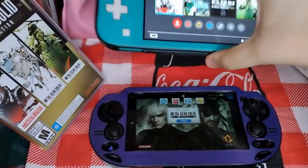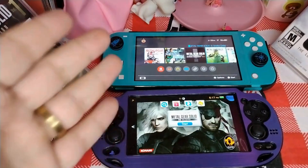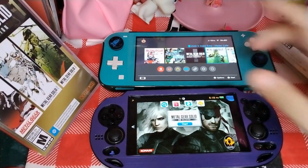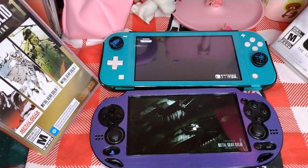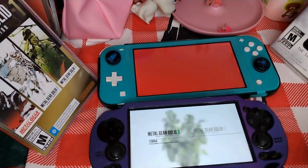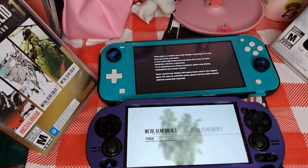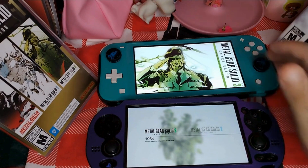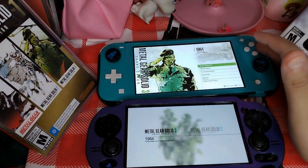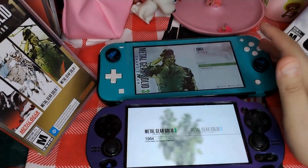I want to show you the difference between Metal Gear on the Switch versus the PlayStation Vita — specifically how quickly both games can boot up. On the Switch, you have to go through several menus: game selection, then which version you want to play — North America, European, or Japanese — then pick the language, and then start the game.